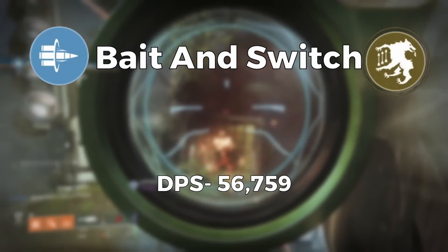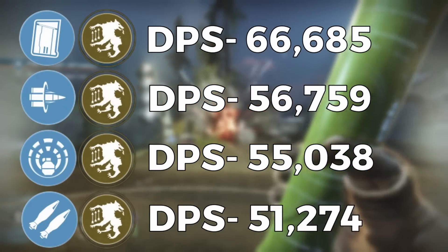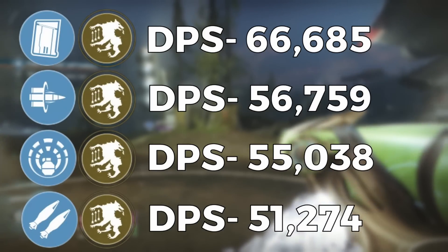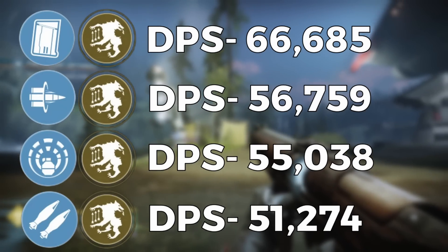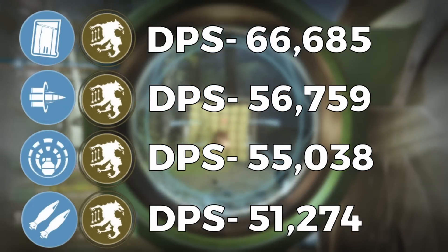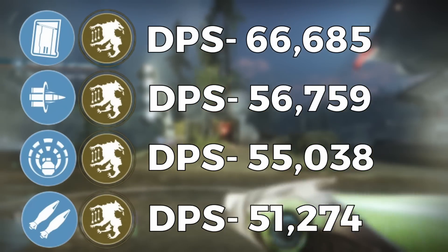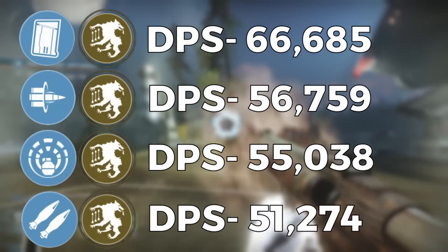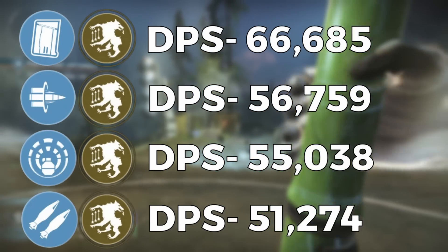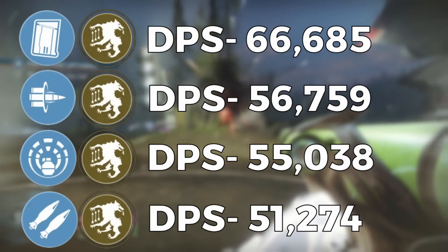That is more than 9 explosive light shots. Here are all the DPS values: the king of rocket dumping is clown cartridge at 66,685 DPS, thanks to loading two rockets in the mag with every reload and not having a damage penalty like bipod. Next is bait and switch at 56,759 DPS — though this doesn't account for damage from other weapons to proc bait and switch, so depending on your damage rotation this number could be quite a bit higher. Next is explosive light at 55,038 with 9 optimized shots, and lastly bipod at 51,274.